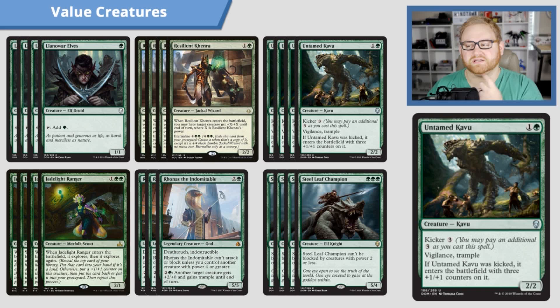Moving on to a card some people are overlooking and instead putting Merfolk Branchwalker in this slot: Untamed Kavu is super good in Standard. It's a two-mana 2/2 with a kicker for three. It also has Vigilance and Trample, and if it was kicked, it comes in with three +1/+1 counters on it — so a 5/5 with Vigilance and Trample for five mana. A 2/2 for two with Vigilance and Trample is already very good. I think Untamed Kavu is probably better than Merfolk Branchwalker here, since we don't have much graveyard recursion besides Khenra anyway.